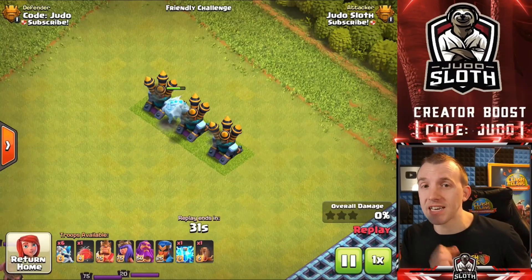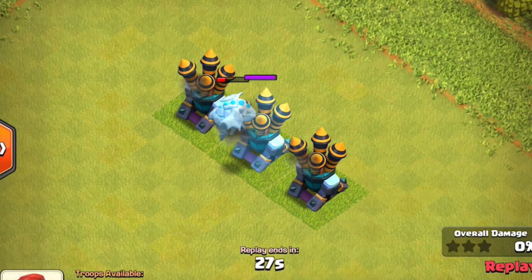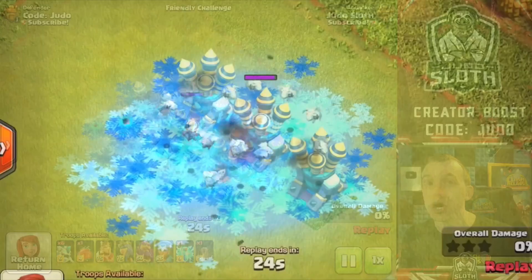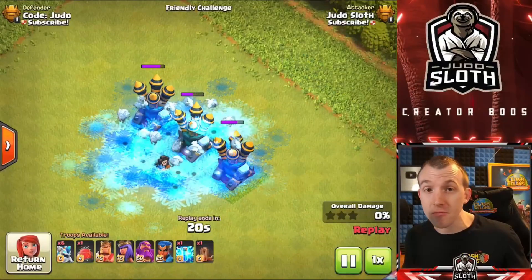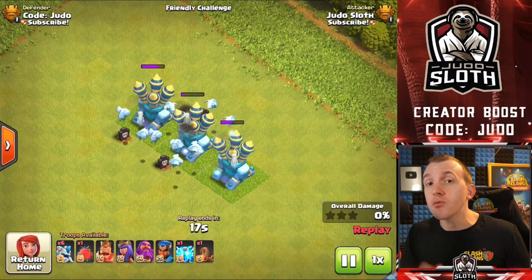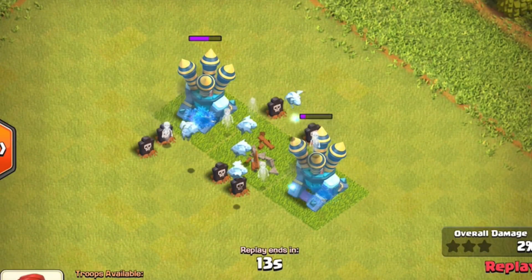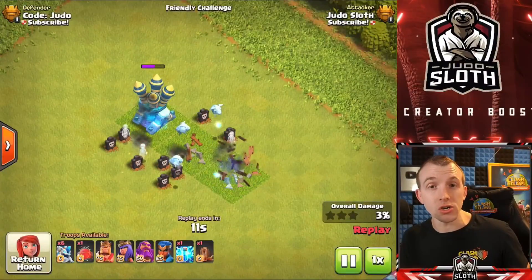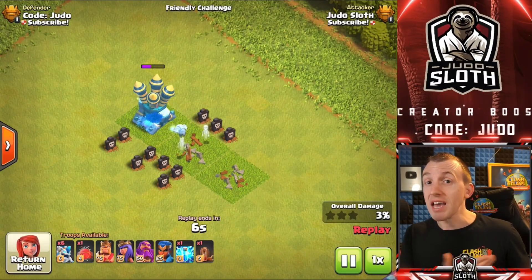What about versus three Air Defenses, to put the Ice Hound to the test? Obviously it goes down way quicker but take a look at the freezing effect — exactly the same as a Freeze spell or the Freeze from the Ice Golem, with the Ice Pups slowing down the Air Defense as well. They actually do pretty well and I think this will be a buff to the Lava Loon attack strategy, and arguably we have already had that with the Log Launcher Siege Machine and the Invisibility spell.